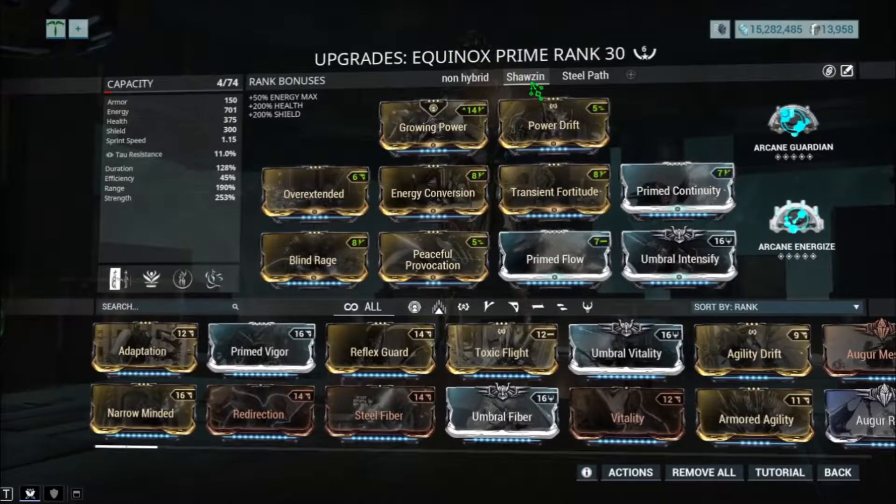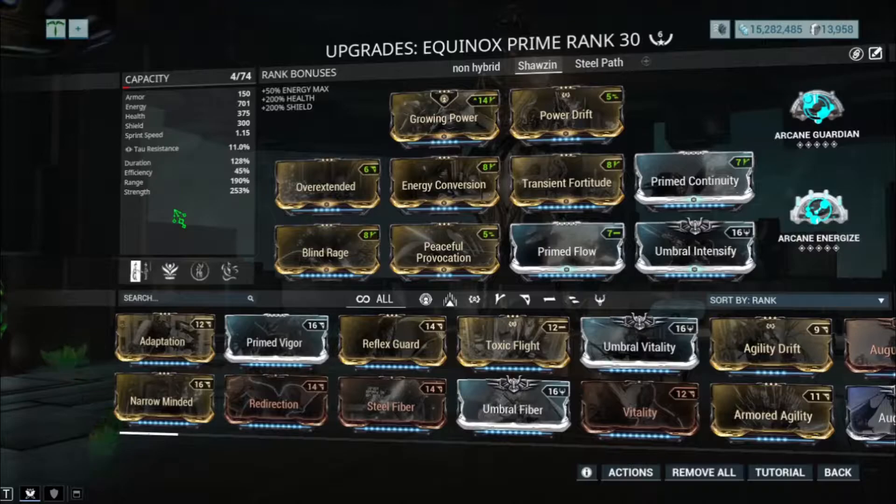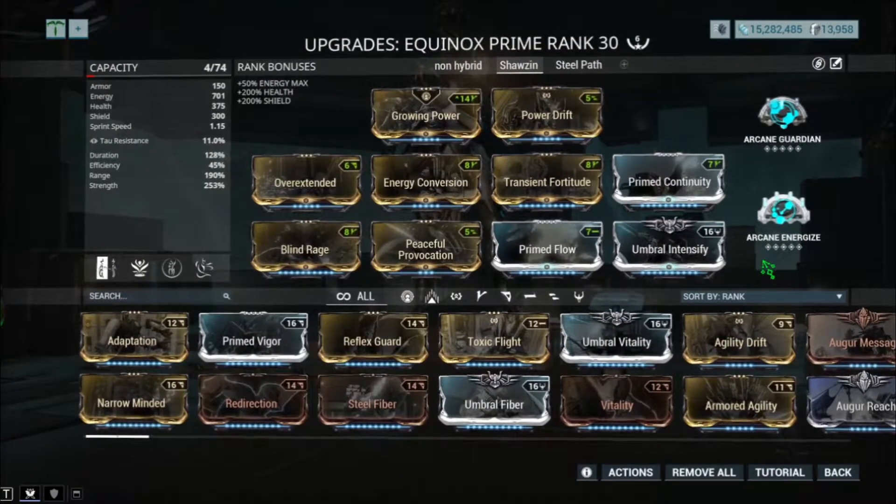With this build this is basically an AFK build, that's why I have Dispensary — allowing you to stay still to get out your Peaceful Provocation. Now when it comes to using this build, usually it's best on Lith to Neo, maybe Axi just maybe, but most likely not on alloy armor enemies.